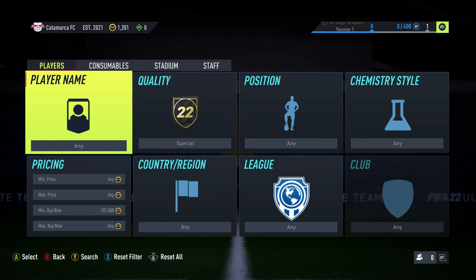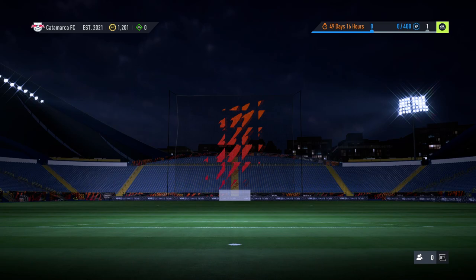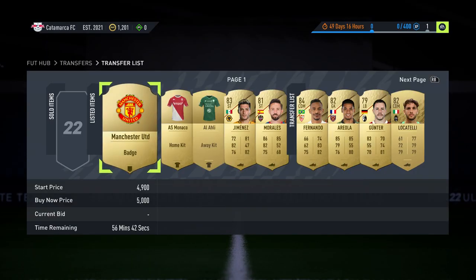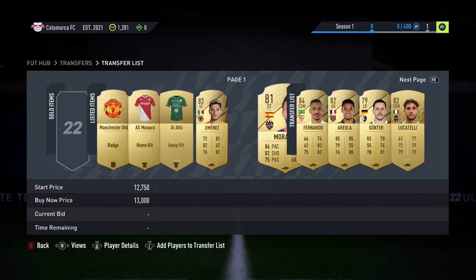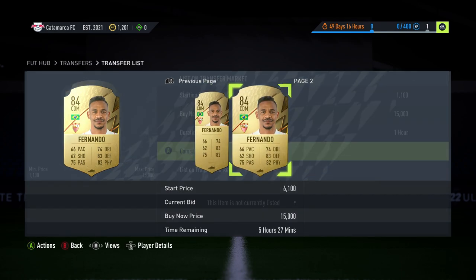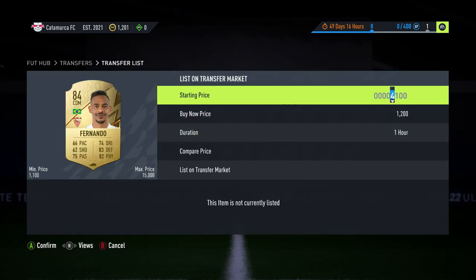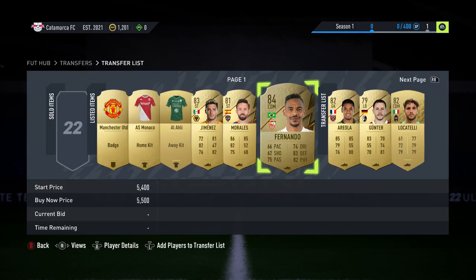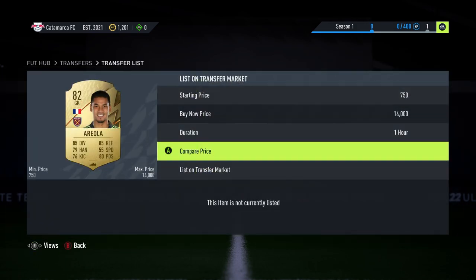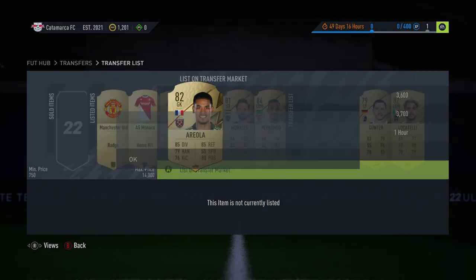Hey guys, welcome back to our first ever FIFA 22 video. This video is going to be how to make coins on the web app. We've literally just got the game and got some insane pulls in our starter picks. Obviously the coins aren't going to be there yet because people are still buying stuff — the market is different. The first thing you want to do when you get into the game is list all your cards up.